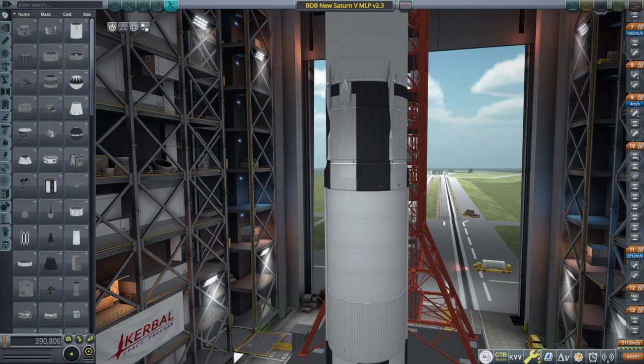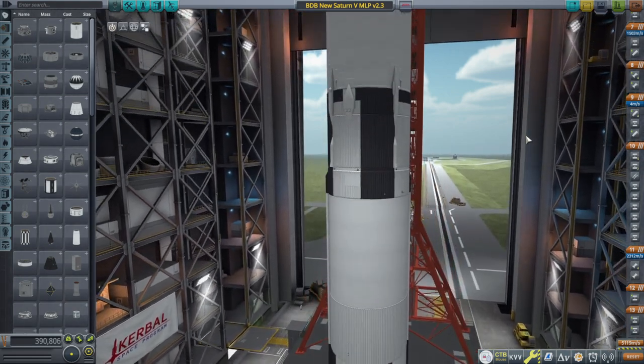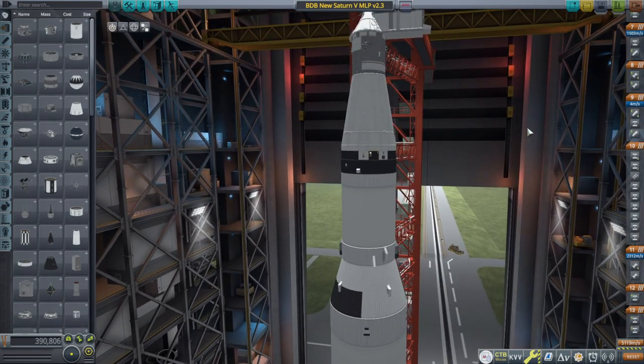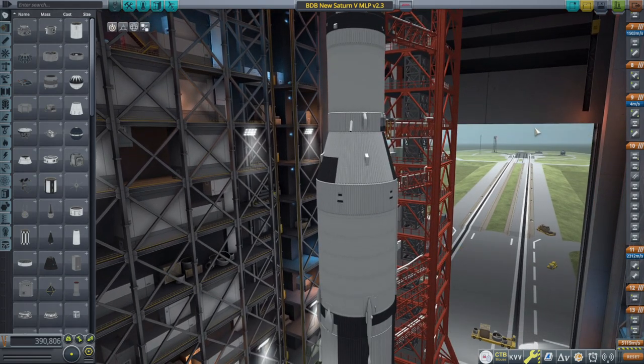Hello everyone and welcome to some testing in Kerbal Space Program 1.12. This is not with Realism Overhaul - this is Kerbin, we are not on Earth. It has been a long time since I did anything on Kerbin. I had a stock series for some time; I had intended to continue that until KSP2 came out, but I just didn't have any interest in it. I recently saw that Parallax 2.0 was released and was interested in what kind of visuals that would add.